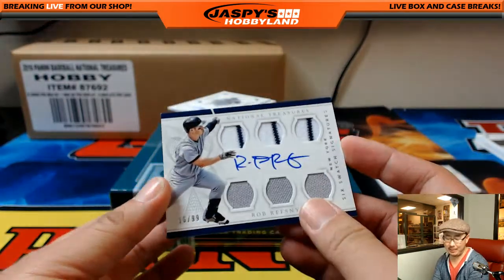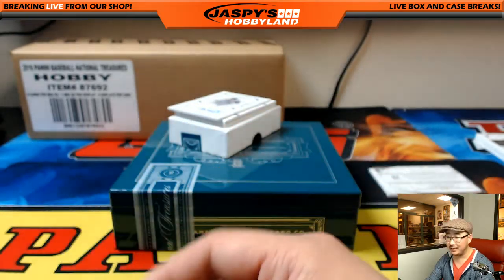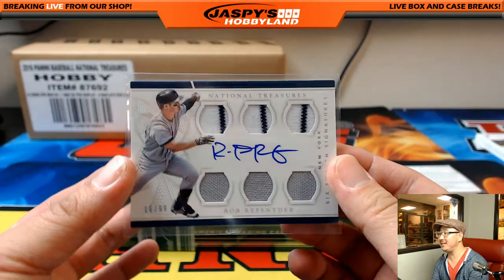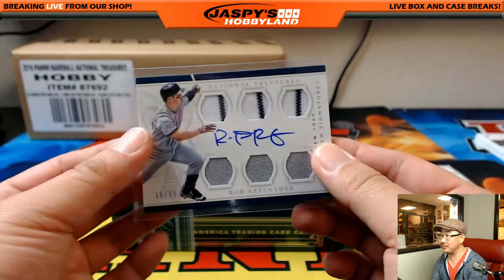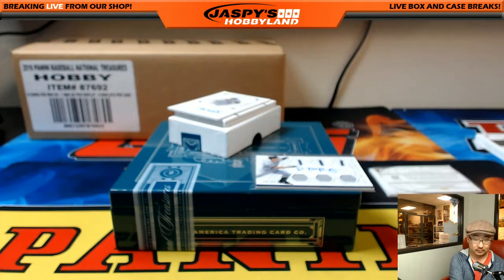16 out of 99, Rob Refsnyder. Six swatch signatures. Clyde the Glide with that one. Are you going to get a spot in the spot randomizer, Kev California? Tell me how many spots you guys are going to get, and then we'll talk about if we're going to do this two-hour mixer.